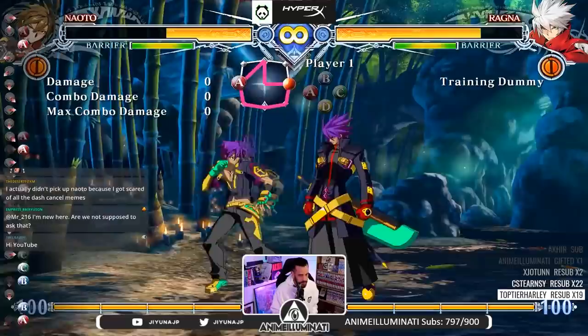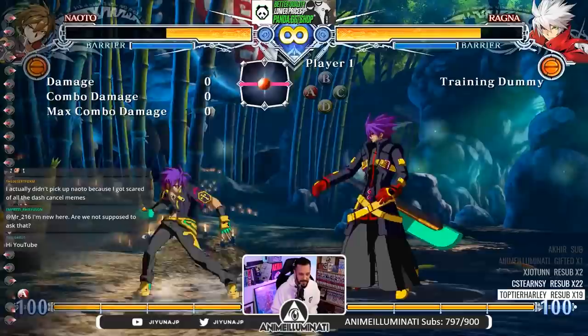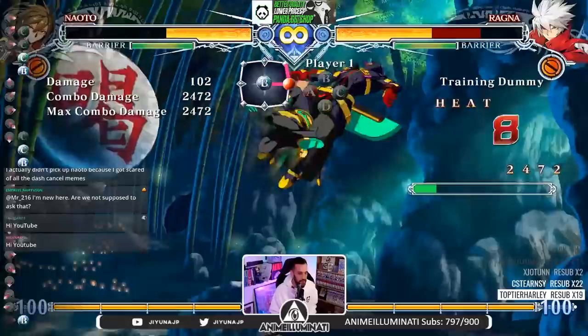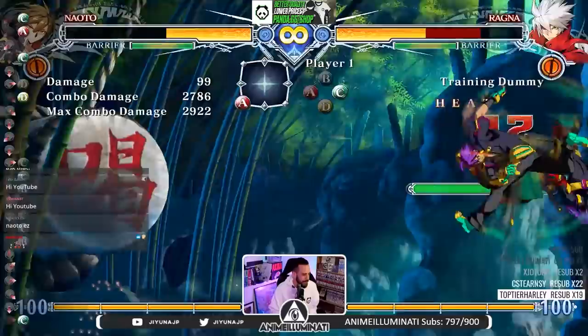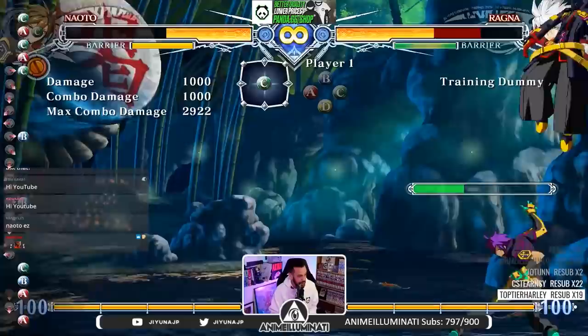Forget about the Naoto players' really advanced stuff using dash canceling and all that. His basic combos — you've got one combo. Ready? Here it is: launch, after the Rekka, jump BC, jump BC, DP. That's it. Solid 3000 damage, keeps you right on top where you need to be, basically goes off anything. Is it flashy? No. Is it effective? Yes. That's all you need to worry about.